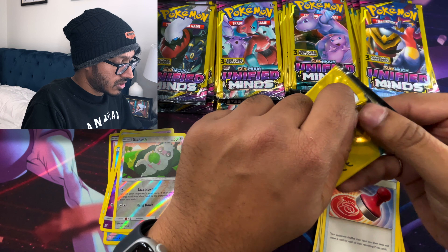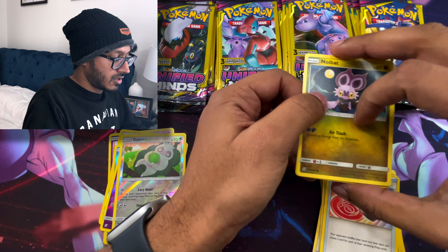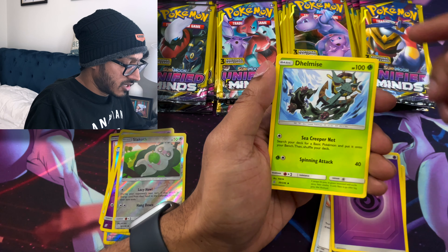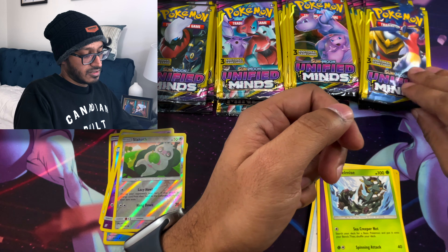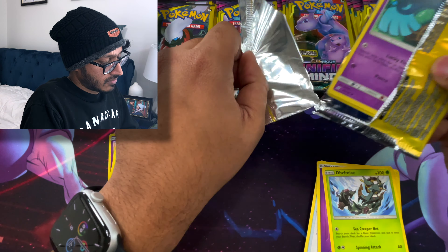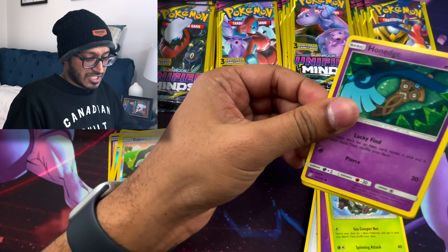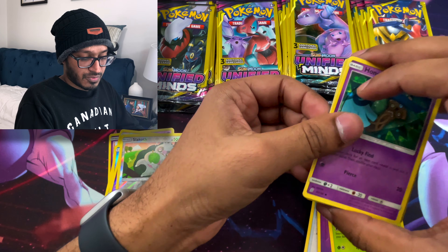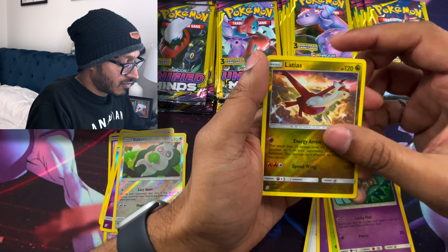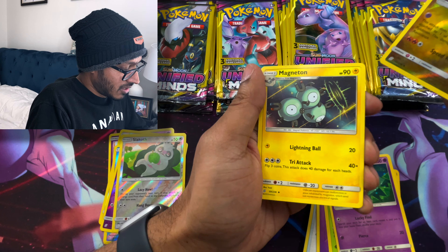Now we're going to go with this side and see what we get. We got a Noibat, Psychic Energy, and Delmise. These packs are really flimsy — I can just easily rip them. Except for that one pack, which was really tough, but the rest were pretty easy. We got Hone Edge, a Reverse Latias, and a Magneton.